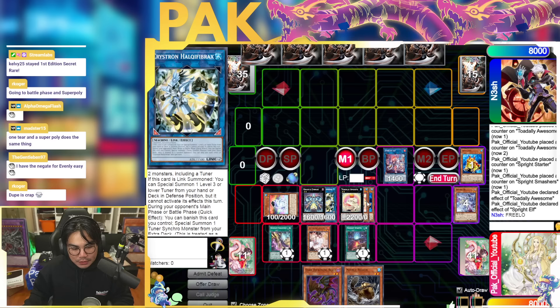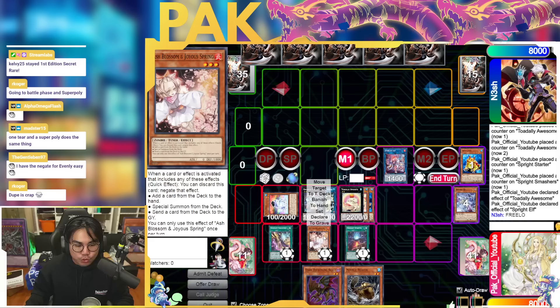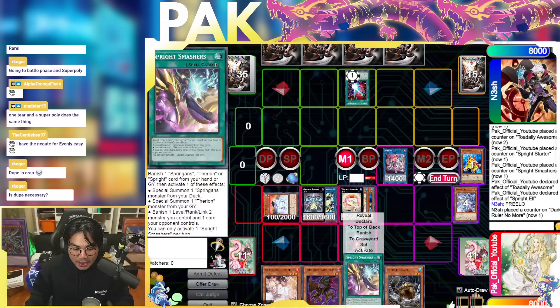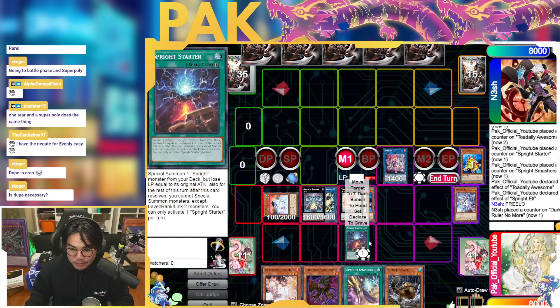That's the benefit of Diva — the ability to diversify your interactions by searching a hand trap. It's super underrated but that's the benefit of it. You get Dark Ruler and you still have Ash, Smashers, and Ash Starter — not too shabby.